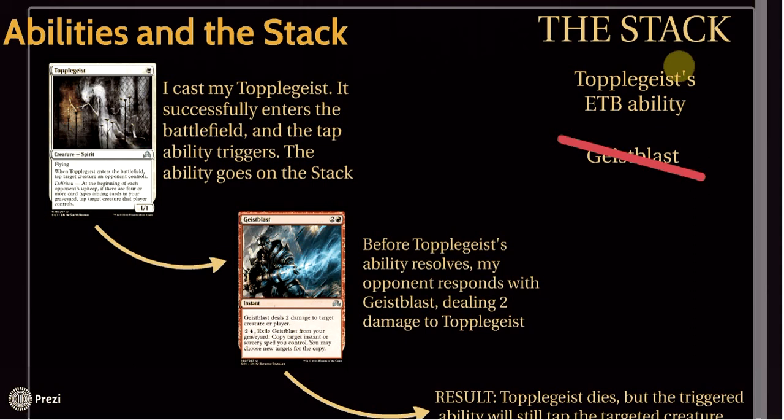There aren't very many ways to remove an enter-the-battlefield trigger or a triggered ability from the stack in general — they just don't print that many cards that do it. So keep in mind: just because something triggered an ability doesn't mean that killing the source is going to stop the ability from happening. If you really wanted Topplegeist's ability to be null and void, you would have to counter Topplegeist or prevent your opponent from playing it in the first place. I'm thinking one of the future videos should be on the stack — if you have trouble understanding how the stack works and how abilities stack together, let me know and that might be a video I whip up.